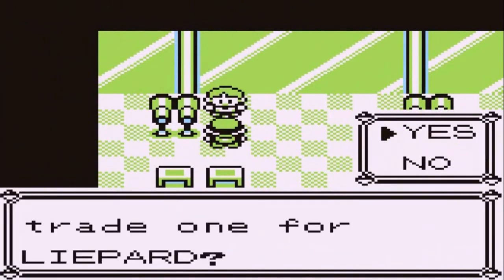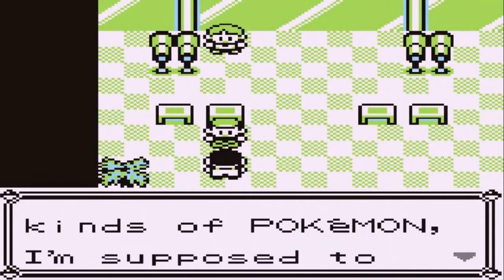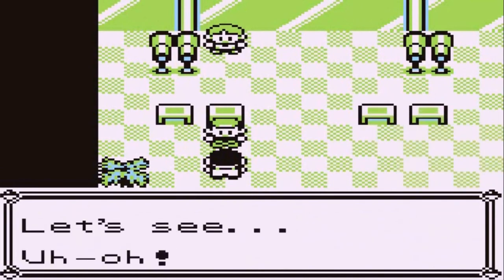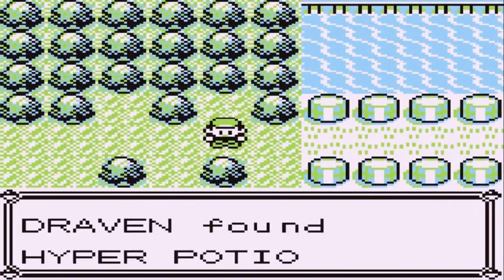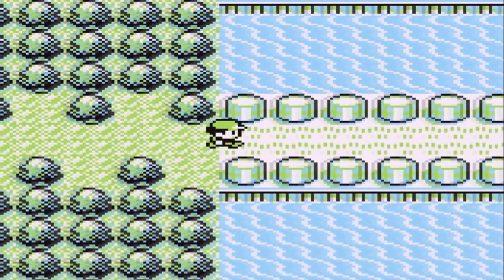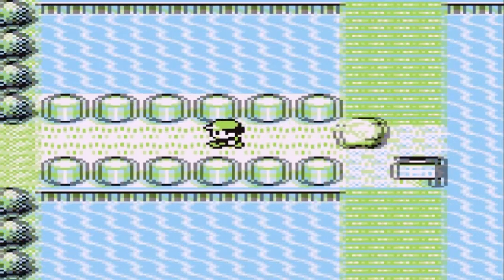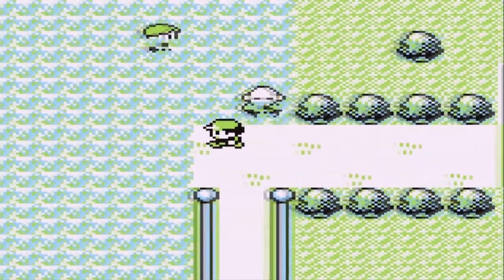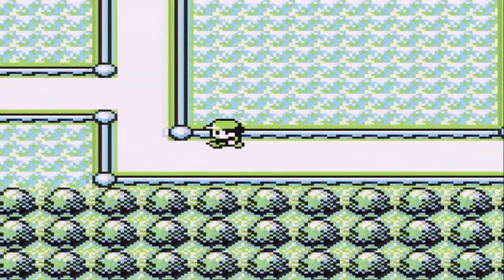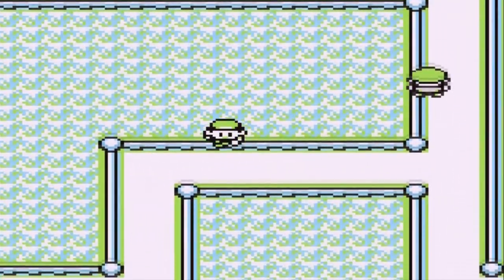There's someone looking to trade a Herdier for a Libert — I do not have a Herdier just yet. Professor Oak's Aide is here and says if you caught 30 kinds of Pokemon he'll give you an Item Finder. I've only caught 23 kinds. We also found a Hyper Potion. Then we see it — a raging storm blocks the way. That's probably one of the legendary Pokemon — the legendary Genies: Landorus, Thundurus, and Tornadus. Those are the Pokemon blocking the path right there.